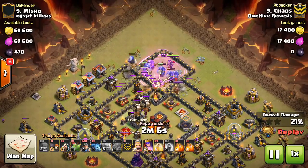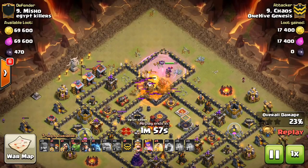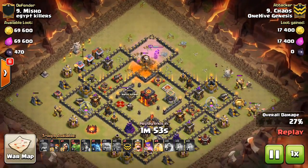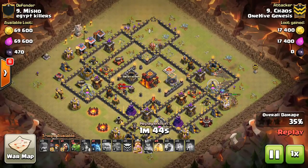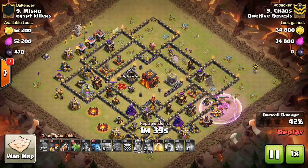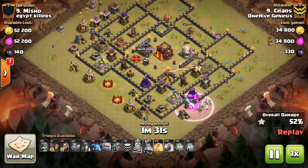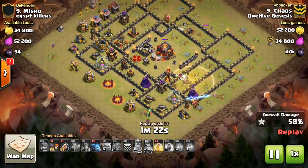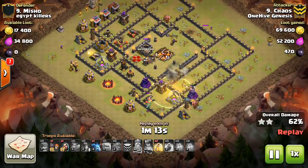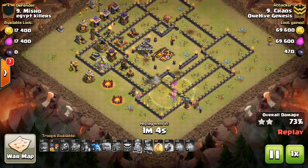Here comes the kill squad. Honestly, especially without the king, the bowlers are getting little to no extra value. The queen and the golem could have gotten most of what he gets. The bowlers do allow him to take out the Inferno Tower, but it's just not efficient, so he has fewer miners and there's still a huge portion of the base left. This truly needed to be a mass miner attack — maybe 40 miners. People have been using the king to run around the outside and keep miners inside the base, but I'm not sure that's worth it when his ability's barbarians can soak up Inferno Tower streams.